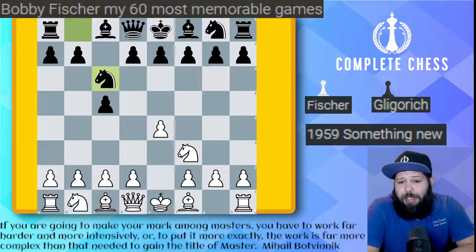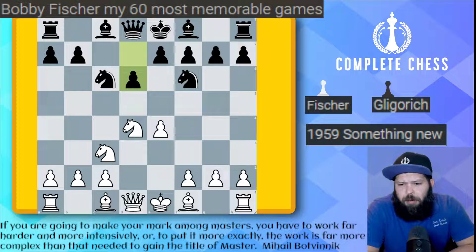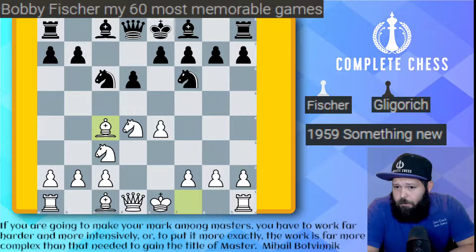e4, c5, knight f3, knight c6, d4, cxd4, knight takes, knight f6, knight c3, and d6. This is just going into the old line. Glukovic does choose a very interesting move order here, which does allow the accelerated dragon, but decides to just play d6 and go into the regular classical variation.